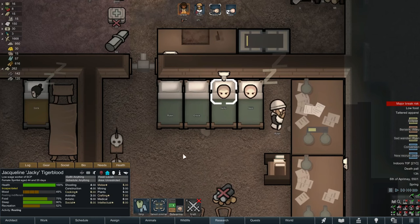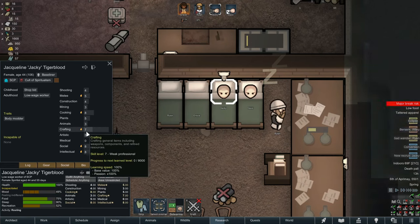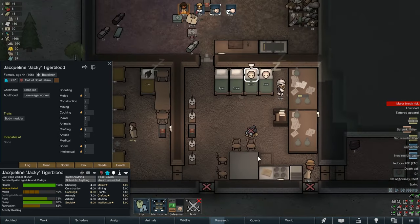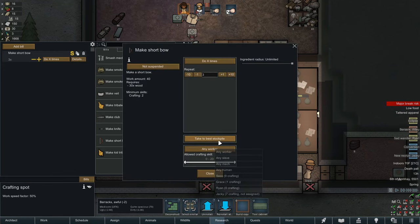The good news is it gives us a lot of time to spend with our prisoners — Jackie is now one of us. Hello Jackie! Let's take a quick look at her bio: body modder, all around really decent pawn. The cooking — we've got like three cooks already but she's definitely the best. Her biggest contribution is crafting, because now we can finally start making a few bows and arrows. I can't make any real true firearms yet but I'm going to pump out a few and assign it specifically to her.